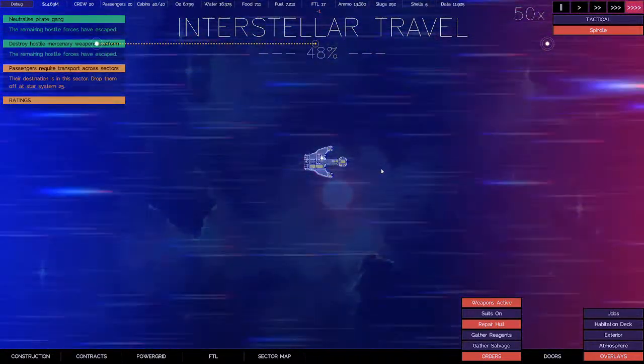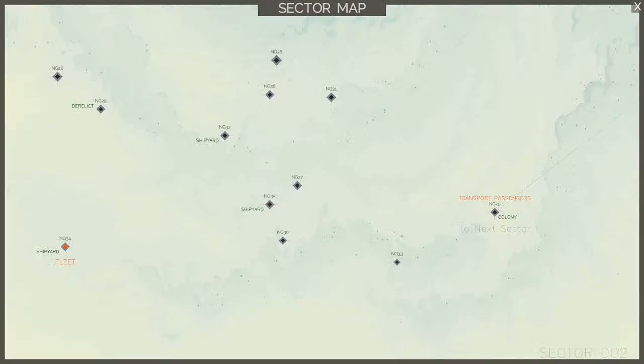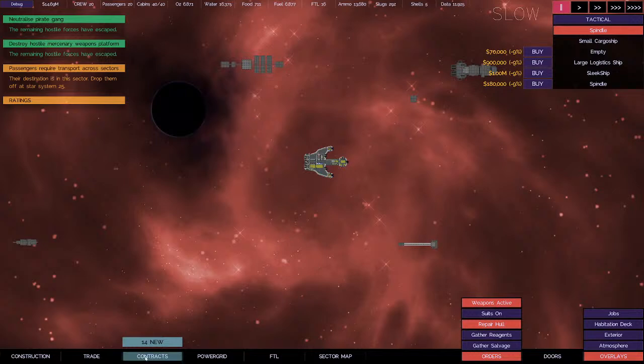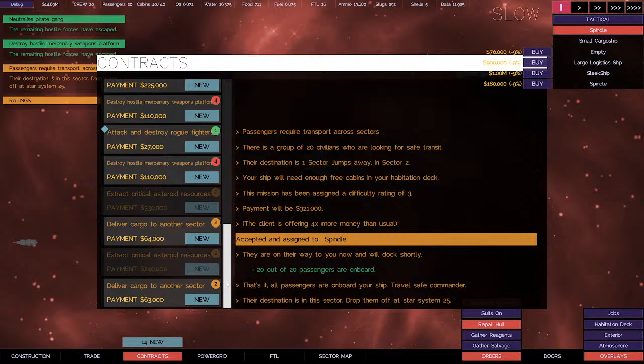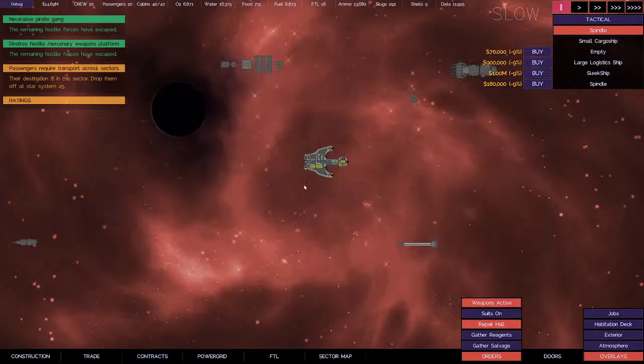Ludicrous speed, engage. Oh, what's going on here? We're out of place with a shipyard. There's a derelict ship up here — that's cool. Three shipyards in this map, oh my gosh. And a colony on the exit — I've got to transport the passengers all the way to the end, that sucks. We're going to go there next after we do a little work here. Shipyard — let's fix our hull on our ship here.